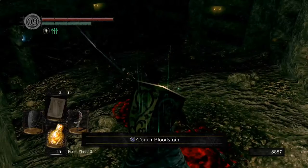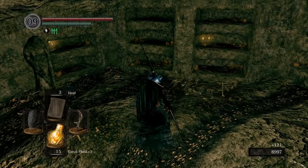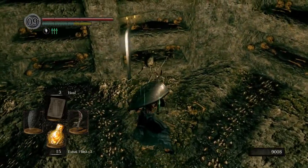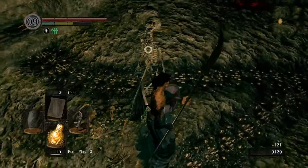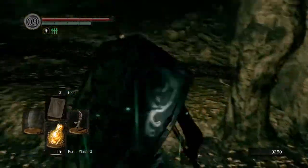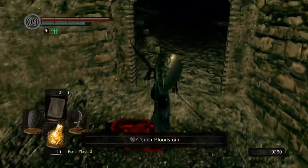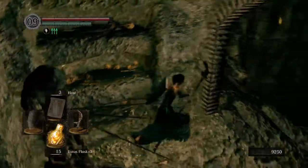If we go down there, you can get the blacksmith — there's a new bonfire down there. You can get the blacksmith that helps you out with fire weapons and chaos weapons and whatnot. But that's the door we opened. In here there's gonna be a few skeletons that pop up — there's one, there's two, three. Got a soul. Now we can go back up here and grab the other items.